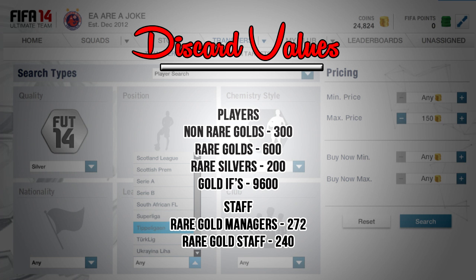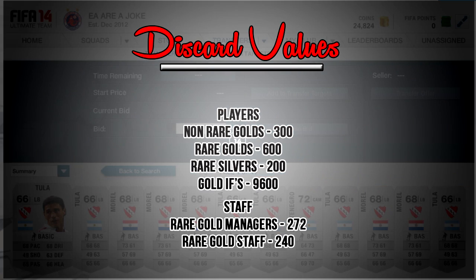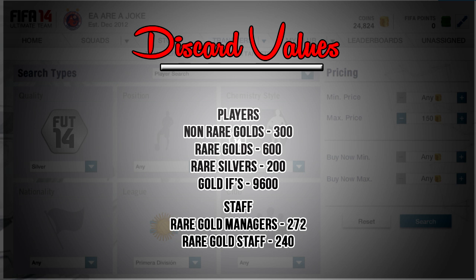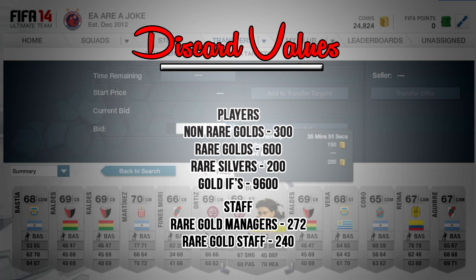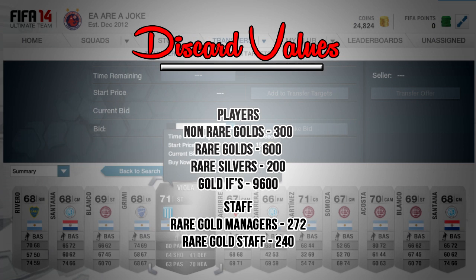Here's what everything discards for: non-rare gold players discard for 300 coins, going up with higher ratings — a 75-rated gold discards for 300, a 76-rated gold for around 310. A rare gold player discards for 600, also increasing by rating. Rare silvers discard for 200, also going up. Rare staff — physios, head coaches, and fitness coaches — discard for 240, only the rare ones. Rare gold managers discard for 270 coins.